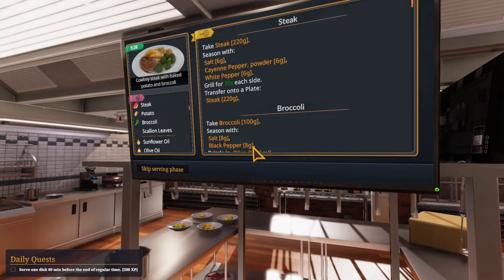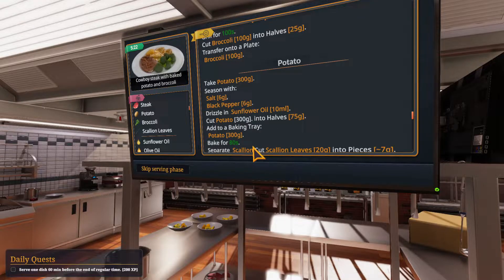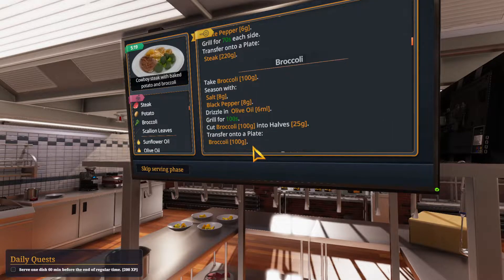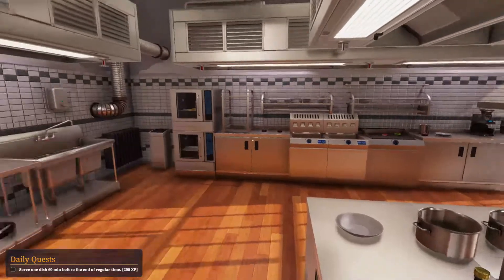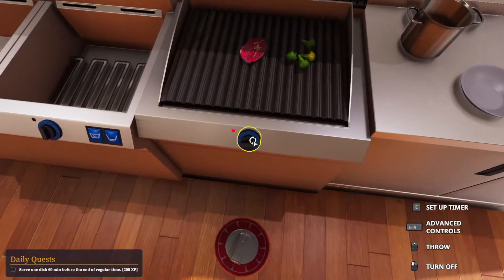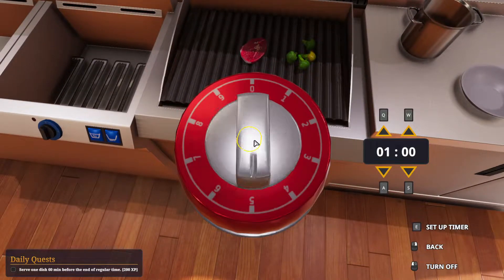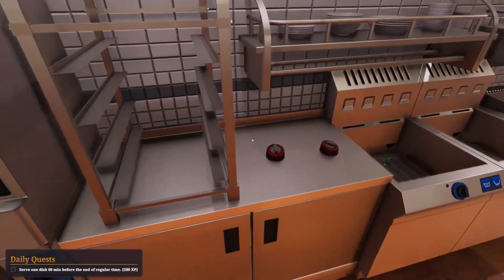I think we can begin. Firstly, it is the broccoli for 100 seconds. We will grill for 70 seconds and then stop first. Then potato 80 seconds. So we'll stop the broccoli at 70, then add 40 more to reach 80 total for the potato timer.